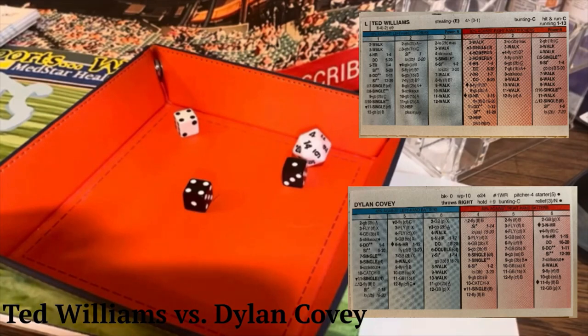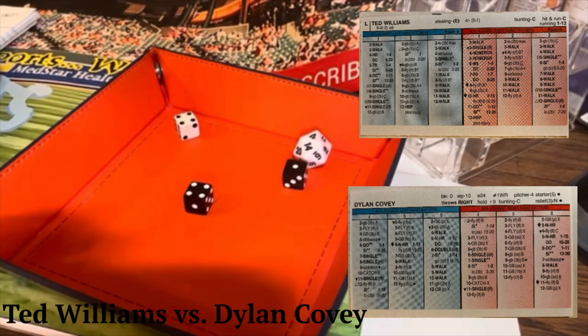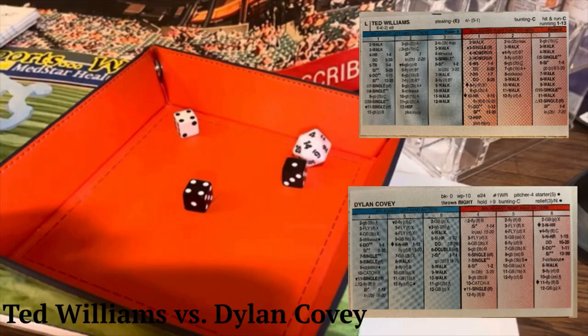So in the first set of 10, Williams had 6 hits and a walk. He was 6 for 9, which is a .667 batting average in the first set of 10.